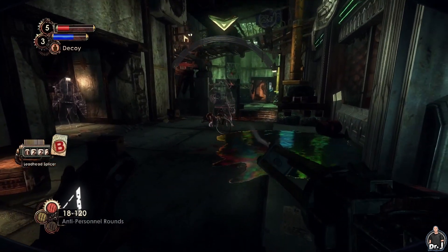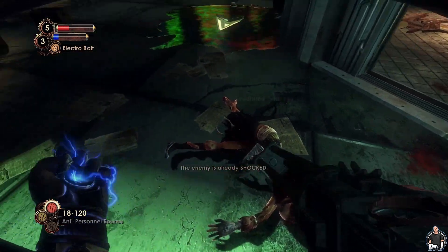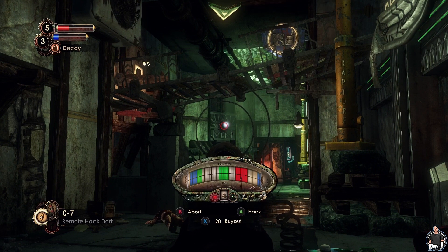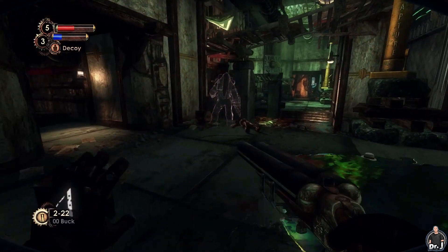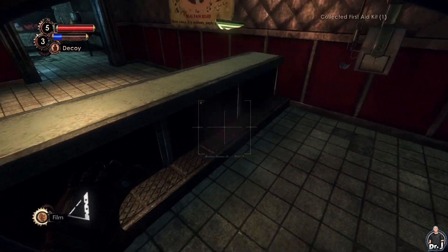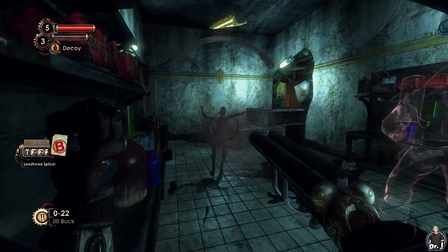We're only getting B ratings since we're not setting them on fire. But since this guy is conveniently standing in a puddle - there we go, an A+. I see a camera at the far end of the street - let's hack it. I think we took care of all the splicers for now. Let's go back to the pharmacy and check the storage room. Might as well use a first aid kit and pick up the one on the ground.